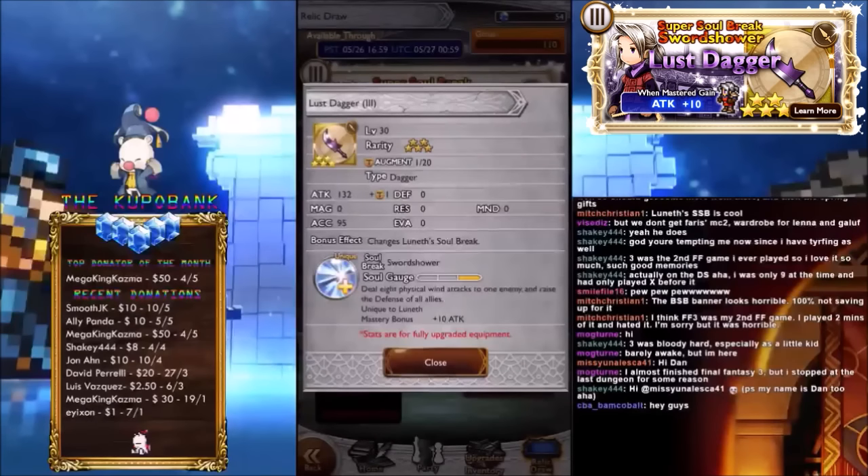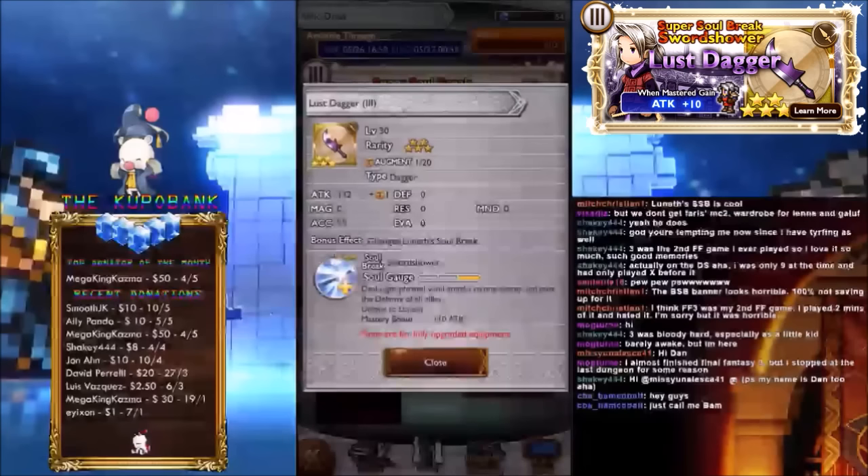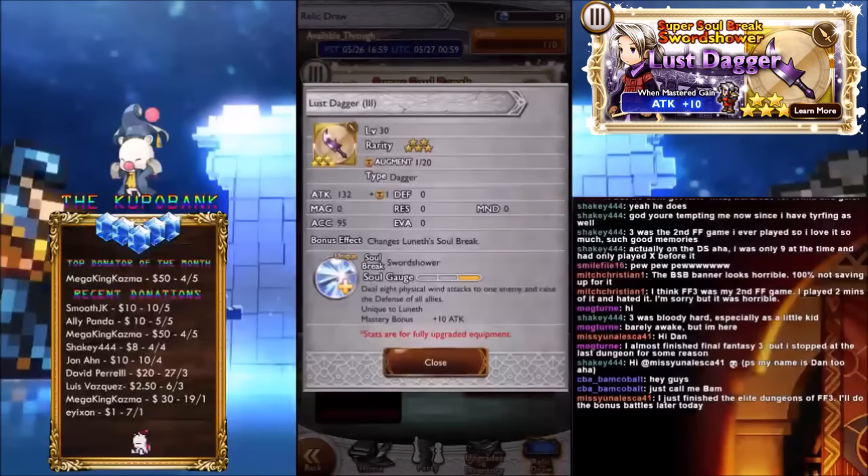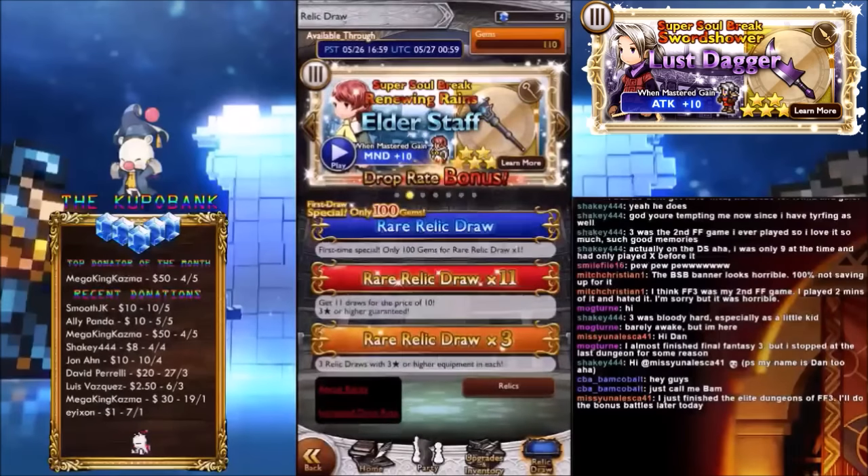Okay, so first we have Luna's Lust Dagger. Luna's feeling a little bit turned on, I guess. Attack 132 — I don't know if that's good for a dagger, you guys should know, right? I think it's probably the highest dagger in the game. I don't think there's any BSBs with daggers, so it's probably equal to the highest. Deal 8 physical wind attacks to one enemy and raise the defense of all allies by 50%, so it's exactly the same as Bart's Super Soul Break, except it's 8 physical wind attacks. I think it's good, but the multiplier is really, really low. The wind attacks are situational, so I think Bart's is a little bit better than this one. But the animation looks so cool, it's unbelievable — an awesome, awesome animation.